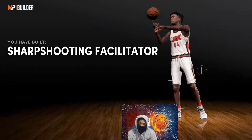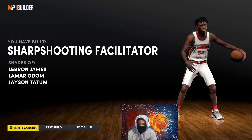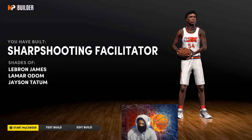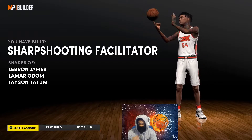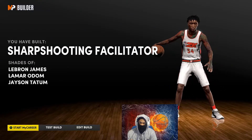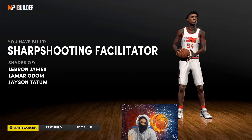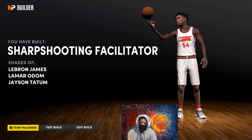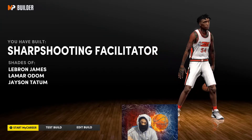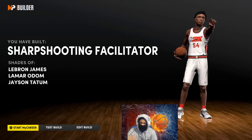You got a sharpshooter facilitator — this is a rare build in the game, you don't see these around anymore for real. You got the shades of LeBron, Lamar Odom, and Jayson Tatum. This build is gonna be crazy. To boost your stats even more, do the Brickley workout and unlock the juice perk — slap that on, and every time you score your stats will be boosted through the roof. Your shooting will go up more, your playmaking will go up more, and you'll be dominant out there.